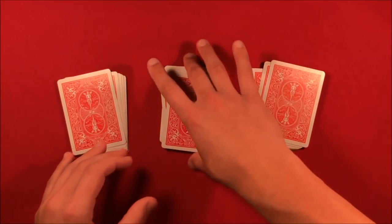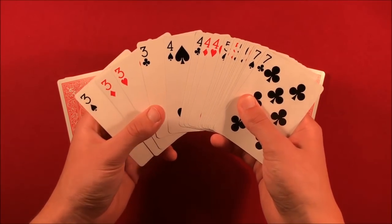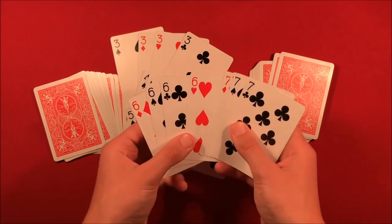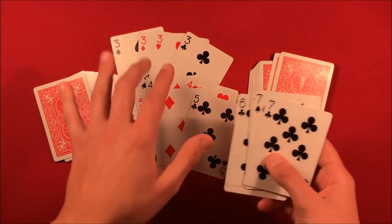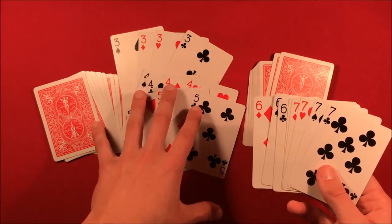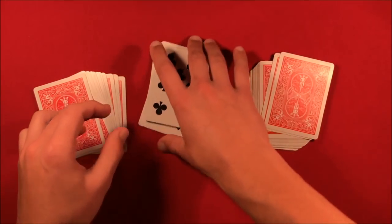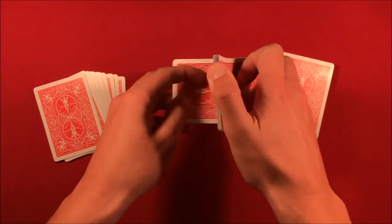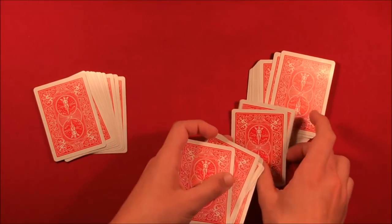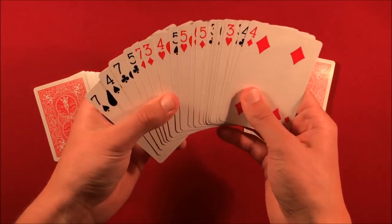Here's what you're going to do. You find five different values of cards in sequence — in this case I used threes, fours, fives, sixes, and sevens. Cards in sequence like three, four, five, six, seven are a lot easier to remember at the end of the trick. You take out the four threes, four fours, four fives, four sixes, and four sevens. This adds up to exactly 20 cards. You can shuffle these up — it doesn't matter what order they're in, they just need to be threes through sevens with four of each.